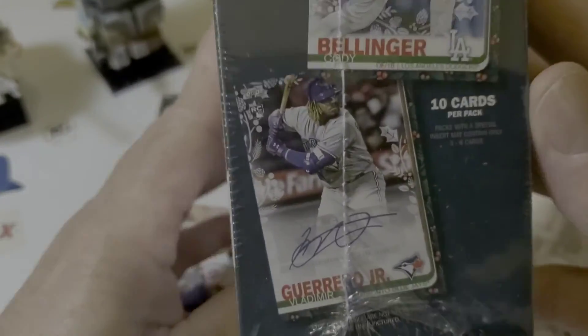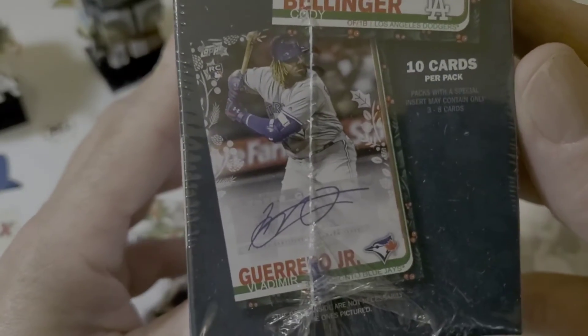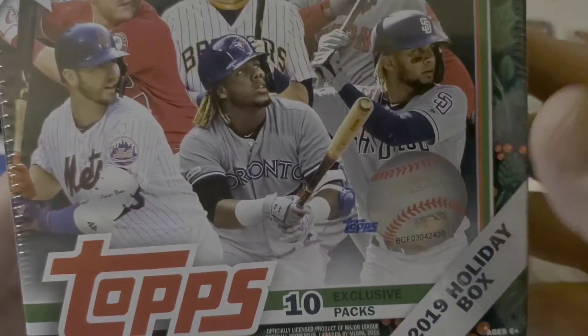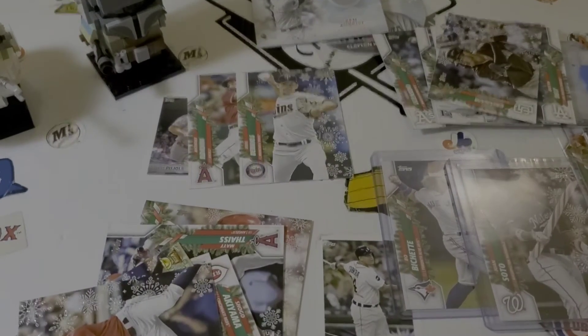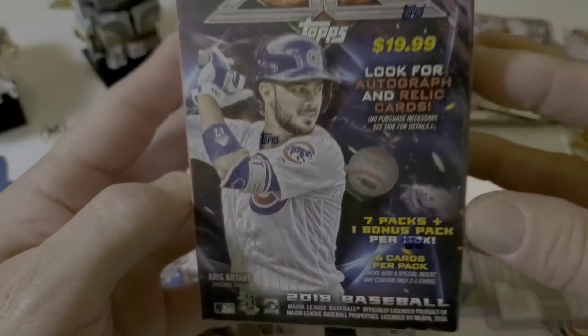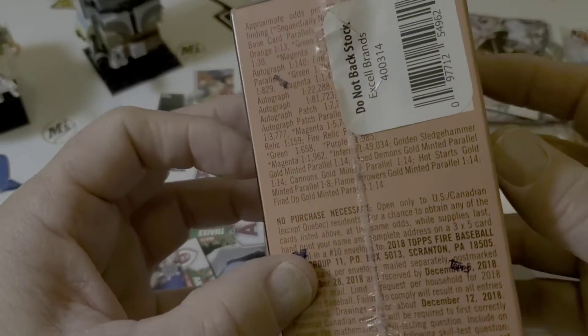I mean, they show — oh yeah — you're going to get a Guerrero autograph. Nope. All right, well, that's that. How about a 2018 Fire Blaster on the bench? Did you see one of those? So here at Charlie's Cards, we like to save some wax.